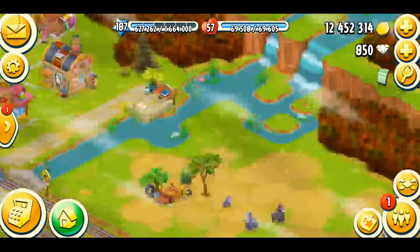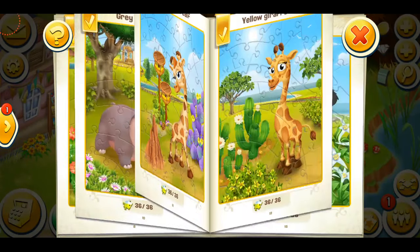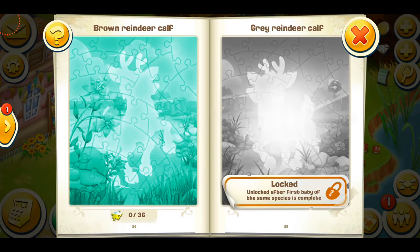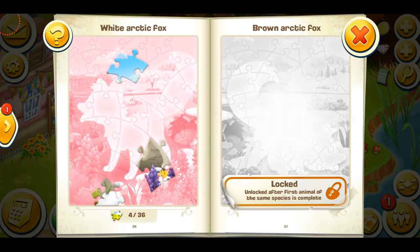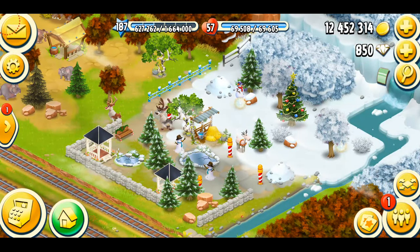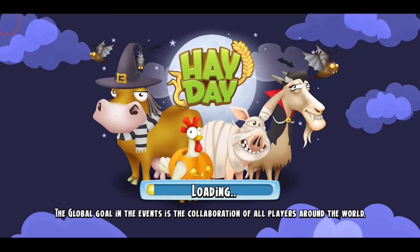I finally have all the reindeer — well, actually not 100% true; I think I still have their babies to unlock. There are so many babies right now: I have the brown reindeer calf and the gray reindeer calf which I'm gonna unlock soon, and of course my arctic foxes.